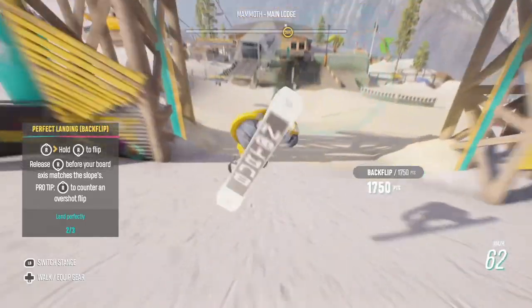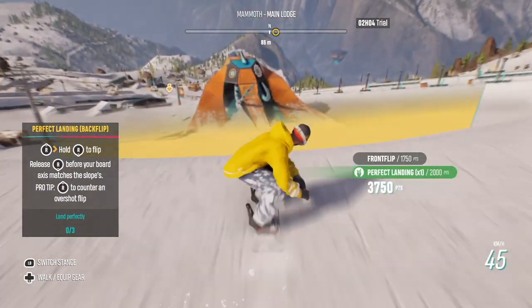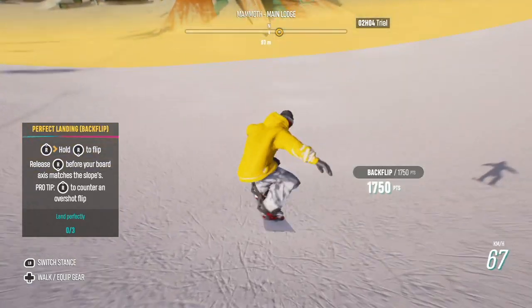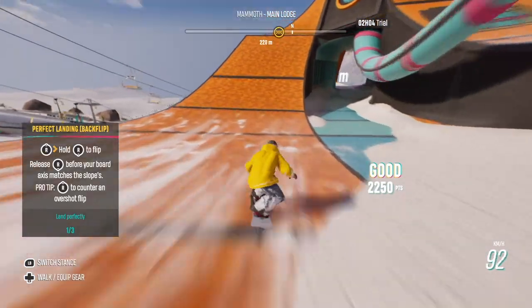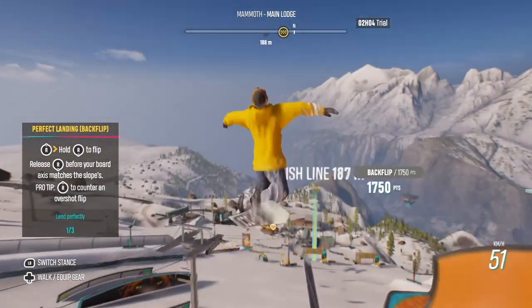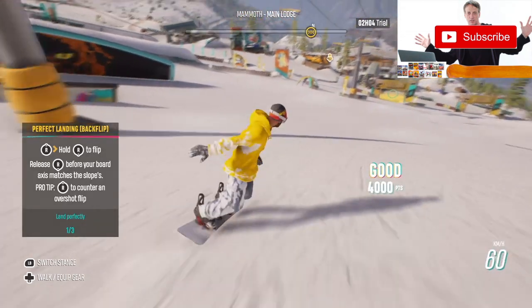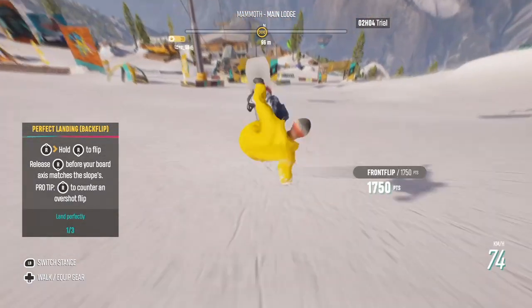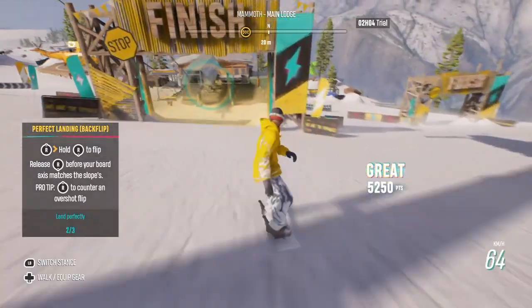Once we've released the ollie and gained maximum air, we're then going to hold down the right analogue stick in reverse and hold it until we fully rotate all the way around. We're going to let go and time this with a perfect landing. We can do more than one rotation — double, triple backflip, etc. Difficulty increases as we do more rotations, as you'd expect.